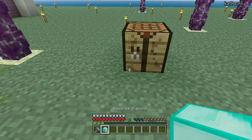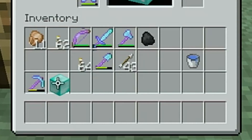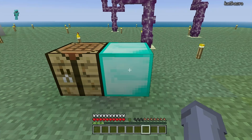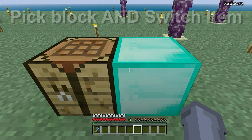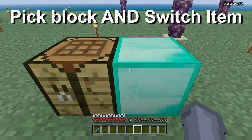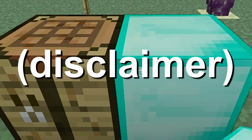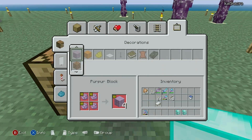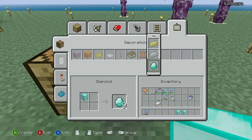Place a crafting table down and place down one of the blocks you want to dupe — you want to place this block pretty close to the crafting table. Then move the other block out of your hotbar. This is super important: make sure it is not in your hotbar. Now, facing your diamond block, press the pick block button and switch the item in your hand at the same time. This might take a little practice, but I promise you it does work. It's really frustrating if you can't get it, but if you follow all my instructions exactly, this will work.